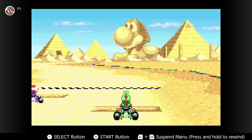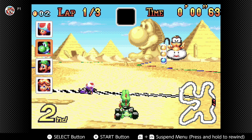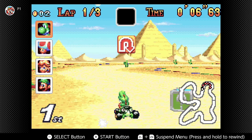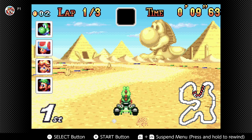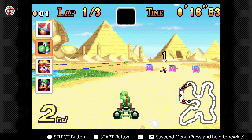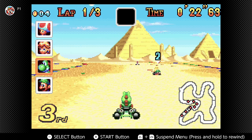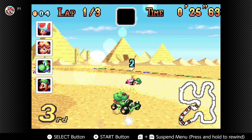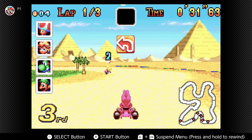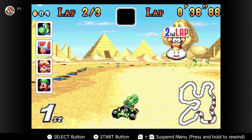Alright, next up we got Yoshi Desert. I love that Yoshi Sphinx in the background — that's so funny. Maybe that's a sign of good luck since we're playing as Yoshi. Maybe the Yoshi Sphinx will bless us. What is the lore behind this level? Maybe if you're Yoshi you just get blessed with good luck? Only time will tell. I don't like how Toad's already in first. Strange — we got first. You love to see it.